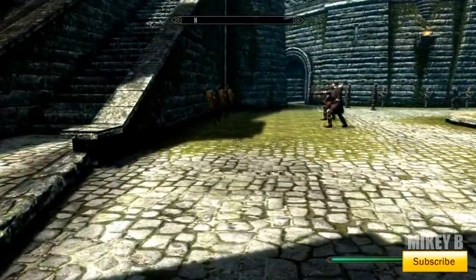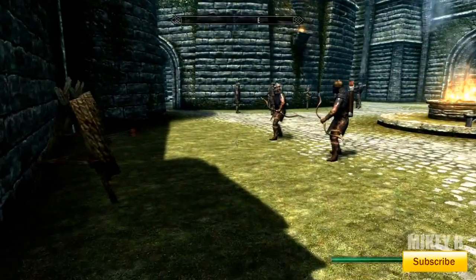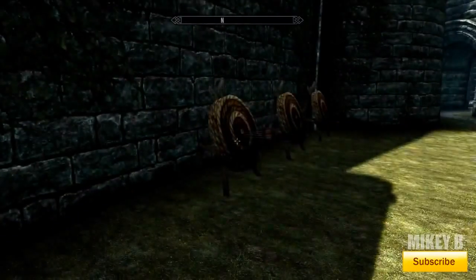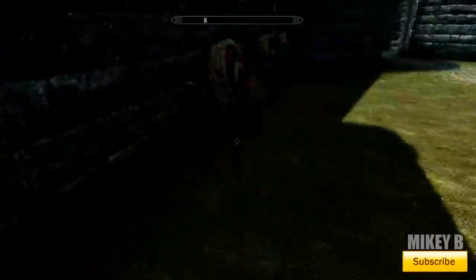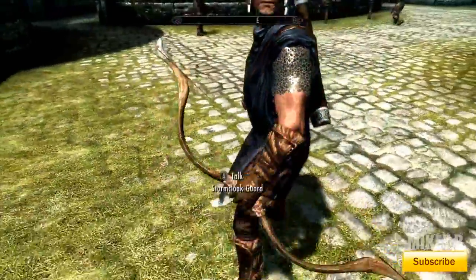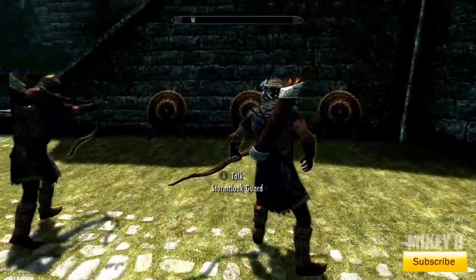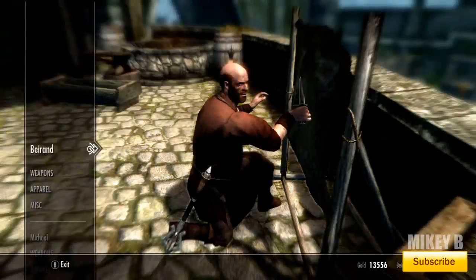Sometimes there will be multiple soldiers doing target practice so you'll have more targets to collect from. You take the arrows from there too and sell them to the blacksmith for one gold coin each. I was able to collect a couple of thousand gold by doing this in a few minutes.